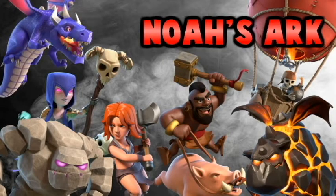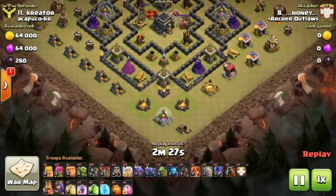Hey guys, what's up? It's Trunks and welcome to Clash of Saiyans. On today's episode we are going to be taking a look at the Town Hall 9 Noah's Ark attack. What is that? That is going to be an attack where you use every single troop and every single spell possible at Town Hall 9. So let's go ahead and jump into it.